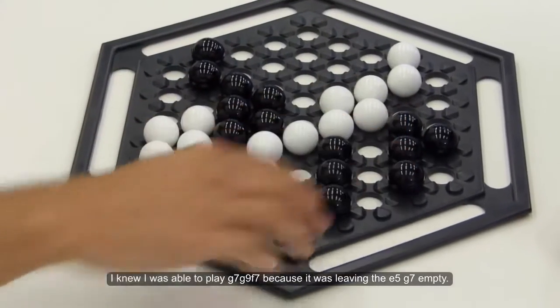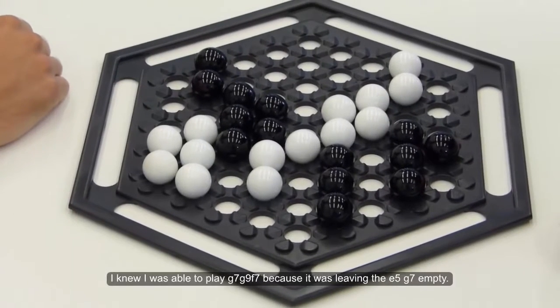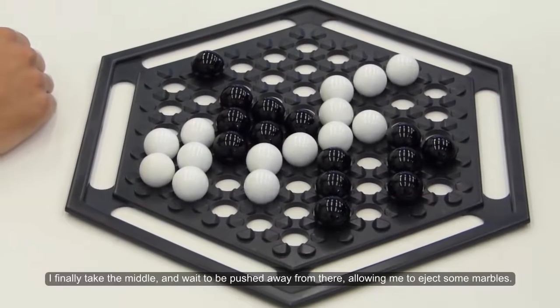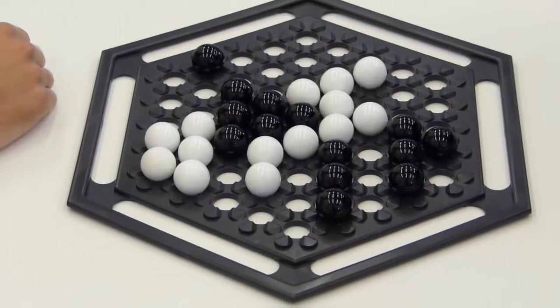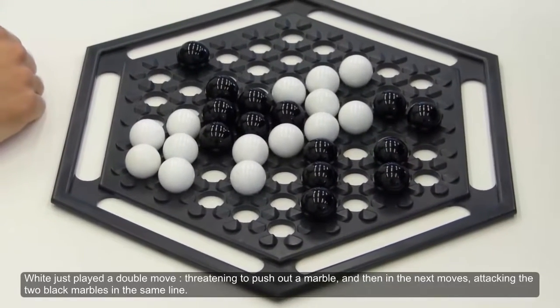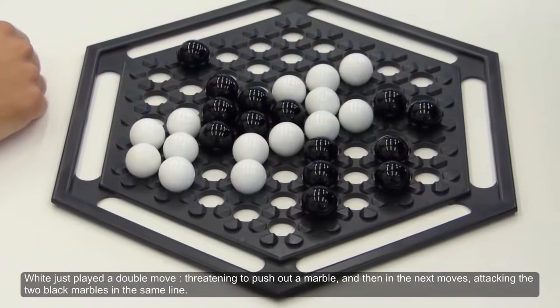I knew I was able to play J7, J9, F7 because it was leaving the E5, J7 empty. I finally take the middle and went to be pushed away from there, allowing me to eject some marbles. White just played a double move threatening to push out a marble and then in the next move attacking the two black marbles in the same line.